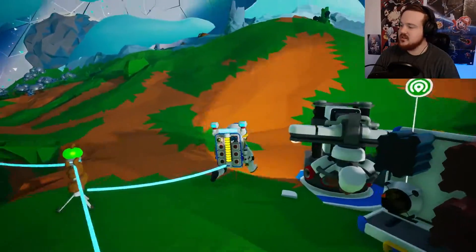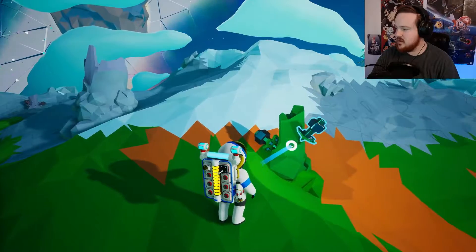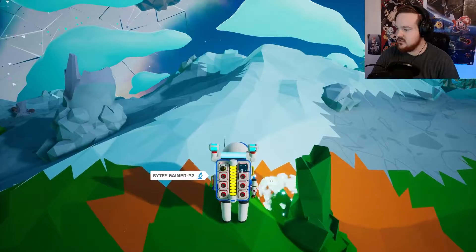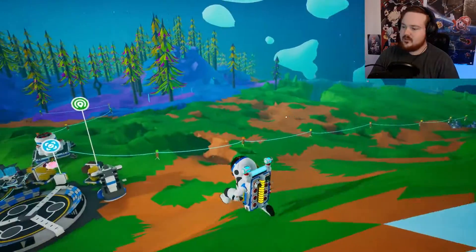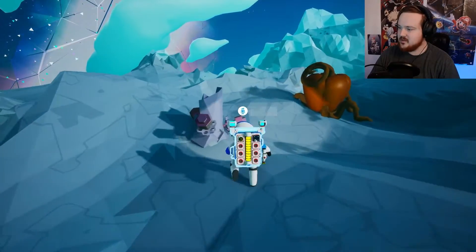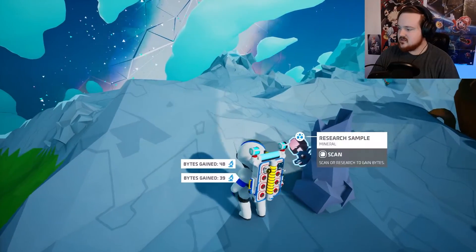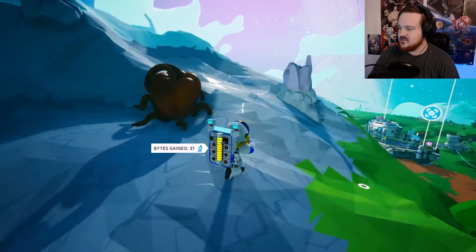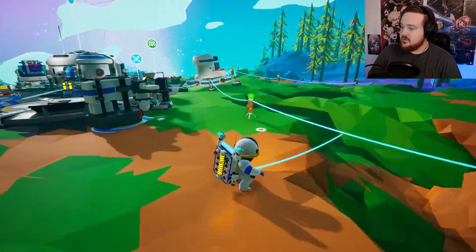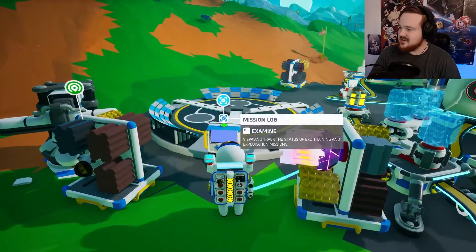There's one right here - perfect. Stuff like this research sample, where it's small enough to fit in my backpack, I just keep it on the ground and hold F, it scans it. I got 46 for that one, 32 for that one. I didn't even need all my research labs to start farming bytes - I'm kind of dumb for that. Doing just that, I almost have 6,000 bytes, so I can unlock basically whatever I need.